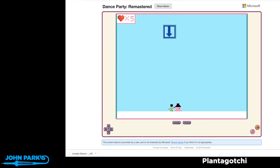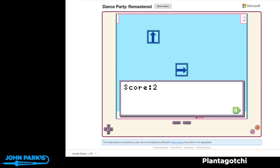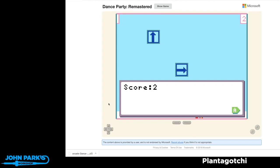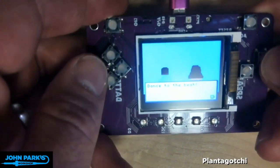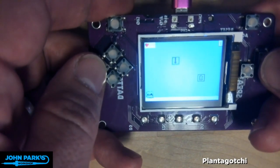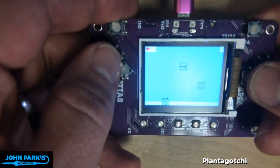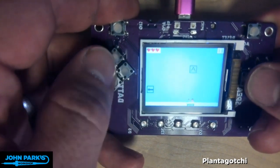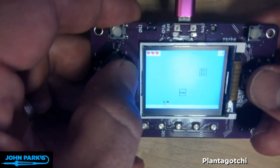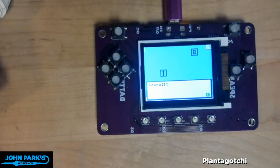I'm actually going to switch over to my actual Pi Badge because it's easier to play on the Pi Badge than in the simulator — I only got a score of two there. You can see when I press A I can now use the keys and buttons: the A button, up button, B button, right. It's kind of like a Dance Dance Revolution type of game, or any rhythm game. If you miss five times it ends the game and gives you your score.